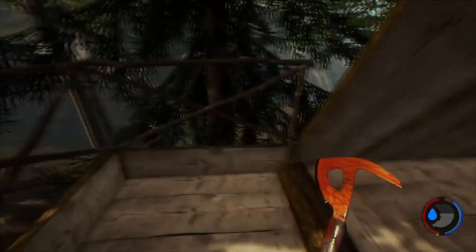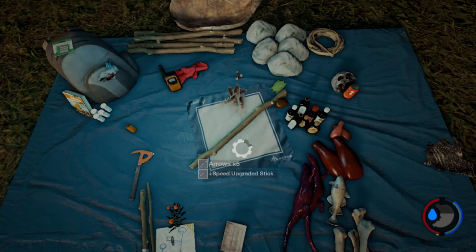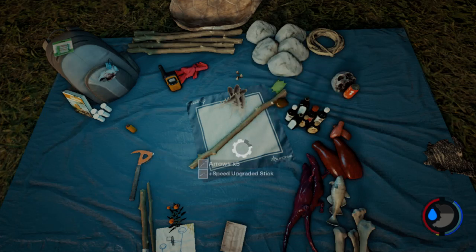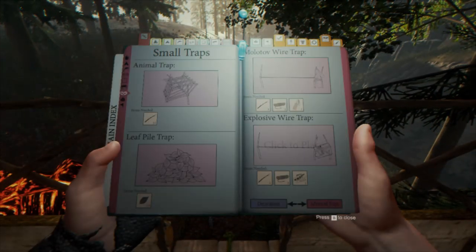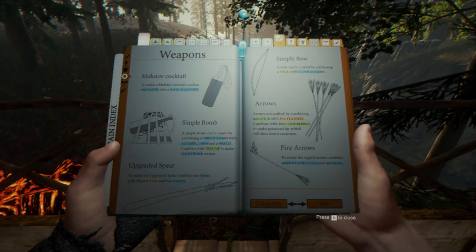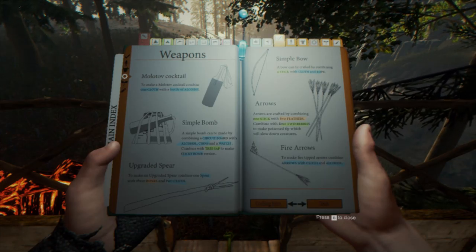I am not close to dying so that is kind of good. But yeah, I think the next thing I will try to build is something. I will run back home and construct those arrows. Arrows are created by combining two sticks with four feathers — okay, so that's two sticks.